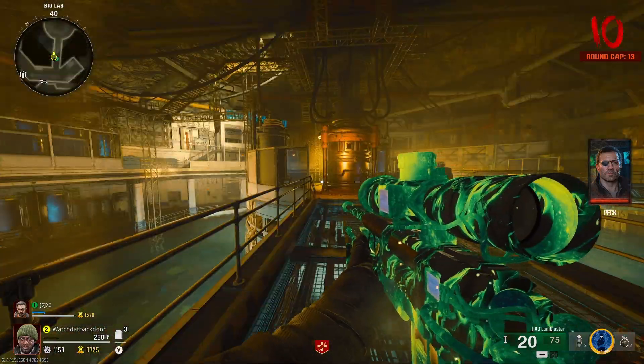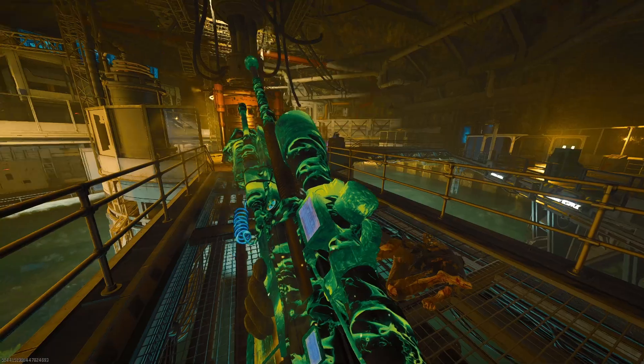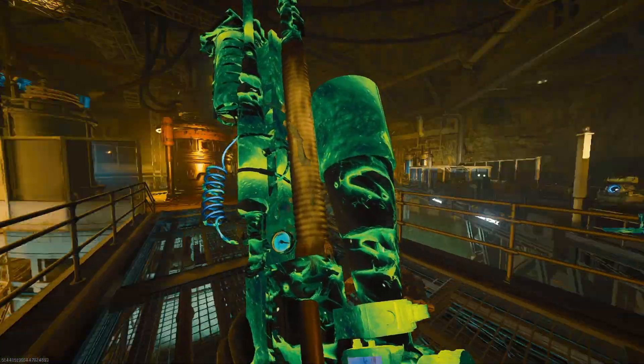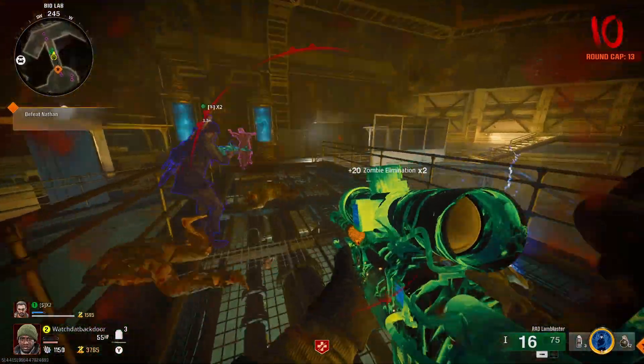Once you guys get to the valves, you're going to go under the bridge. It can be this bridge or the other bridge — that honestly doesn't matter. You're just going to wait for Nathan to spawn, and once he spawns in, go under the bridge with your partner.